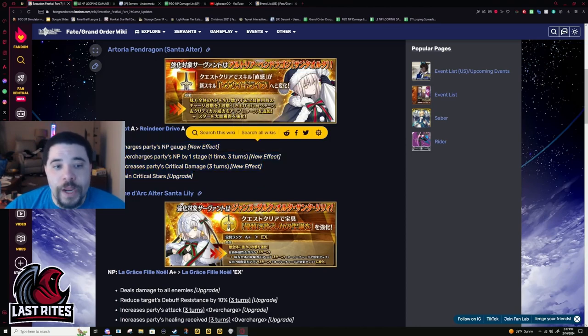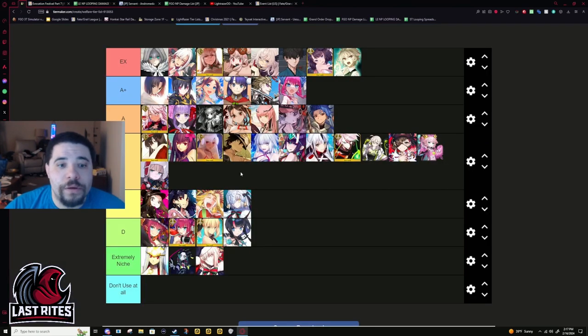Santa Altar and Jolterlily — both of these went up a tier. Santa Altar went from Don't Use to Extremely Niche, and Jolterlily went from D to C.